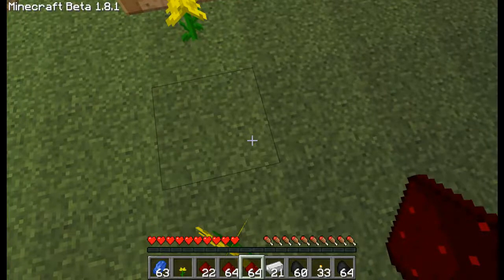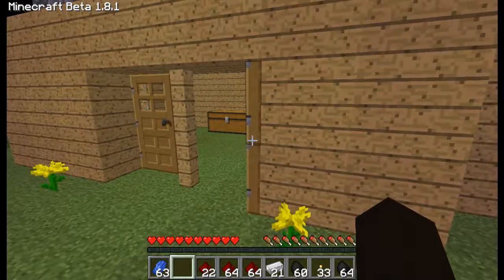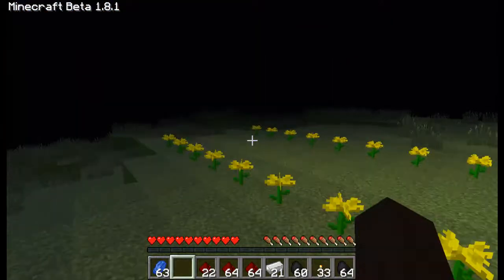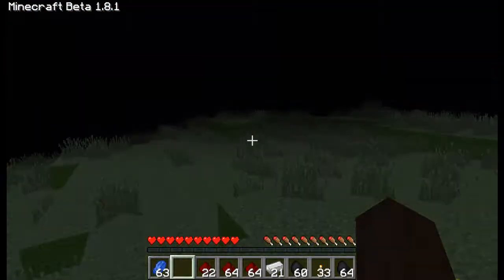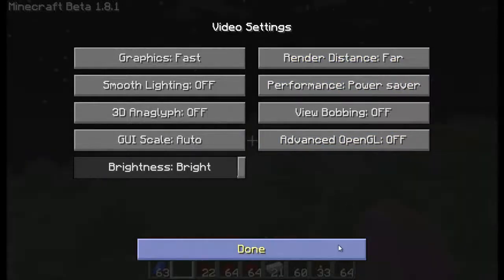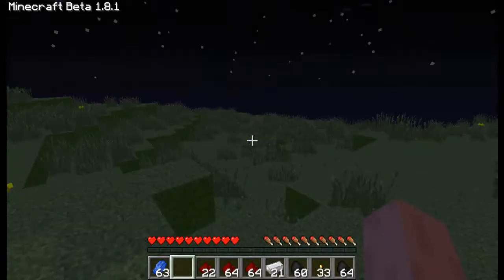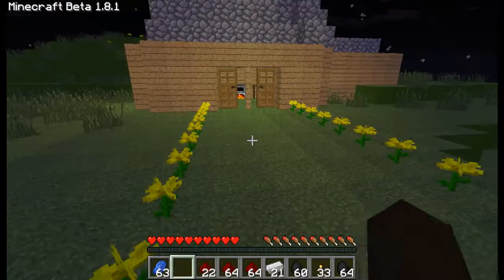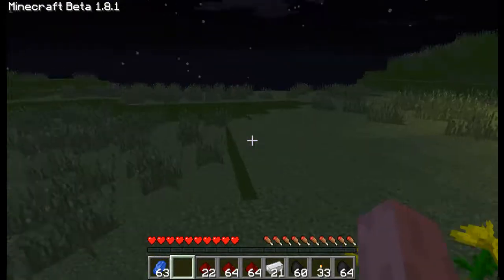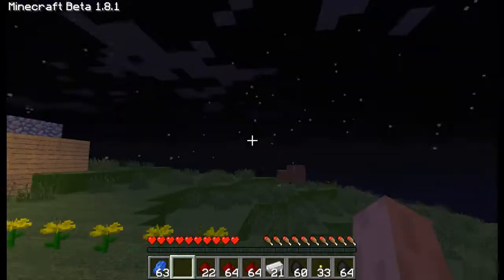I got that obsidian without the diamond pick because I had the Builders Mod installed, and then I realized once they started building some houses — there is a house over here but it's gonna lag like crazy, so I'm getting like one frame per second. Anyway, there was like a dirt hut somewhere and there was obsidian over there, but it wasn't finished.